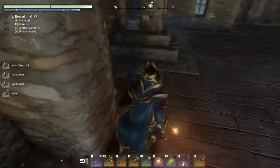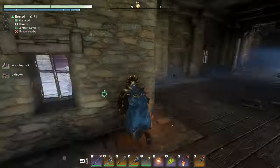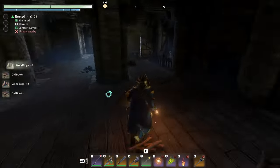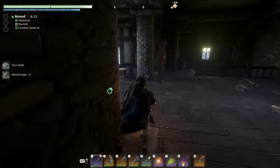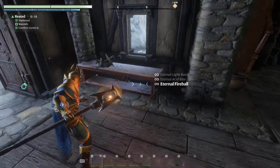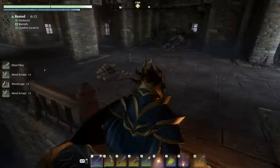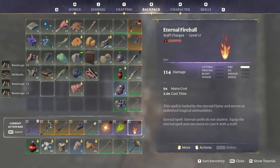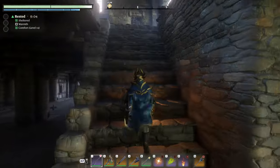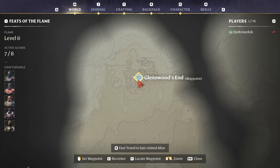After you blew everything up, just walk around and collect. See, there's more metal scraps right there, more metal scraps. How many do we have already? We got 15 — so that was only just a couple of minutes and we already got 15 metal scraps. You walk around this town, do this in this area — Glenwood's End — just go building to building, blow them all up, and loot everything.